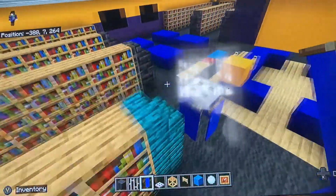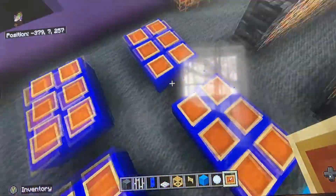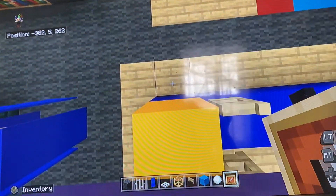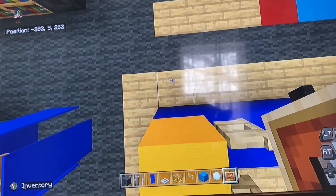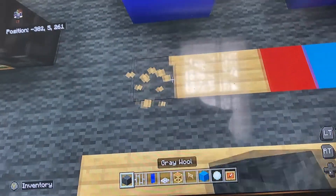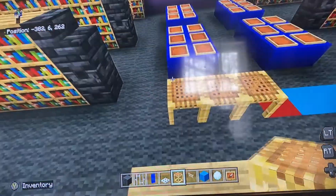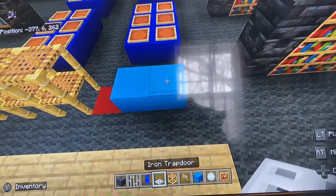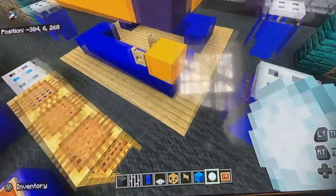Put item frames on top of the four blue tables, since those will have books in them representing movies on sale. Back by the basket area, leave a gap of one from the birch, put three scaffolding, extend right by two, extend up by one, leave a gap of one, then put two light blue concrete with an iron trap door on top, an item frame, and a snowball in the item frame — that's the ice cream chest.